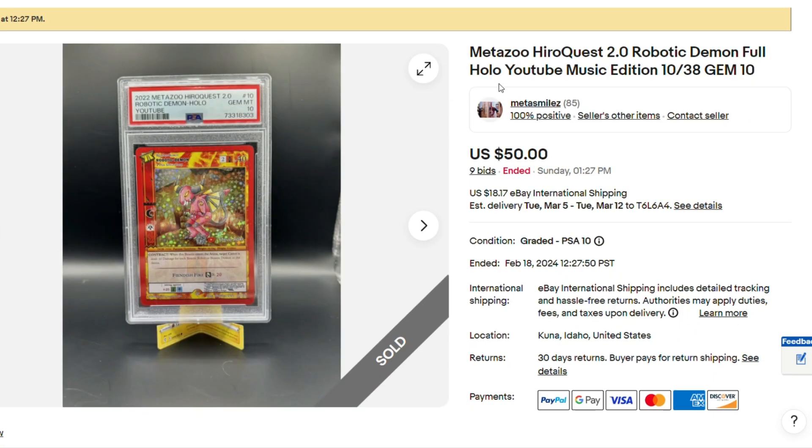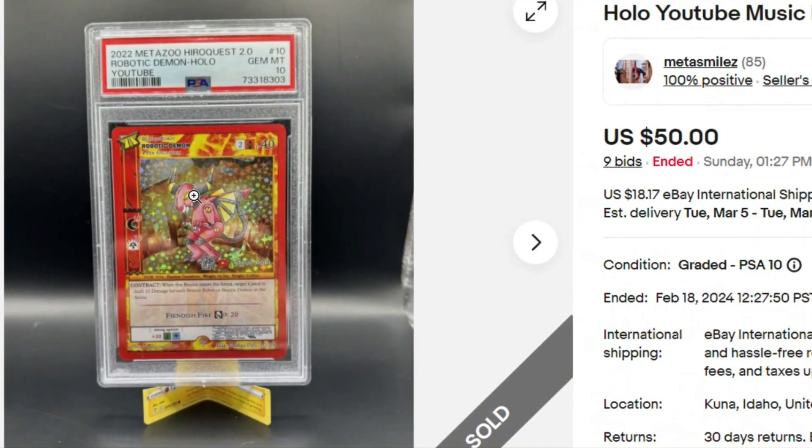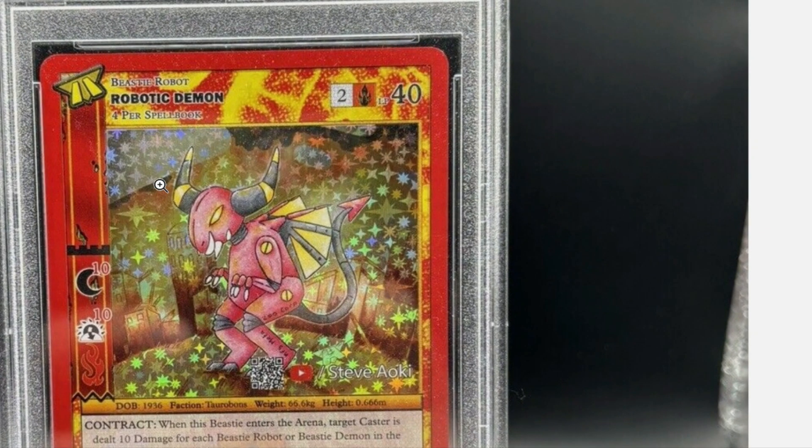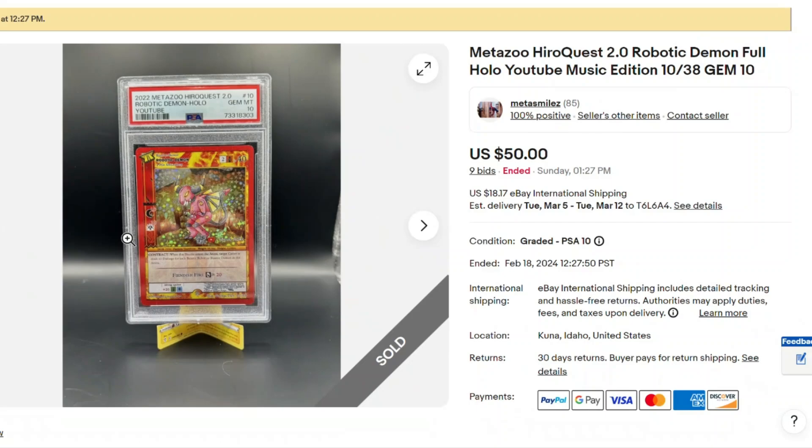I don't understand this one at all — hopefully someone could clarify this for me. It's HeroQuest 2.0, Robotic Demon, Full Hollow, YouTube. $50 for this PSA 10? Why are people chasing this card? You can get a lot of cool stuff in MetaZoo for $50, but why would you spend $50 on Robotic Demon PSA 10? What's the appeal of this card? There are Kickstarter cards, Full Hollows going for less than that — like Walking Sam and stuff like that. So if anyone knows anything about why this card has any value, let me know.